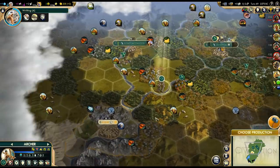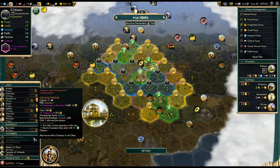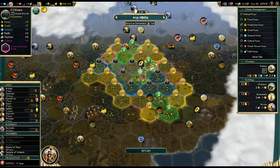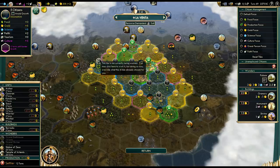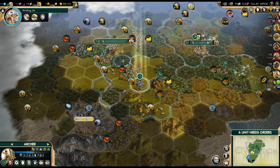Settler next — obviously, definitely settler. Then we'll work on getting six population, but first: third city. Eleven turns — I don't think we can make it any faster than that. Eleven turns it is then, that's good enough for me.